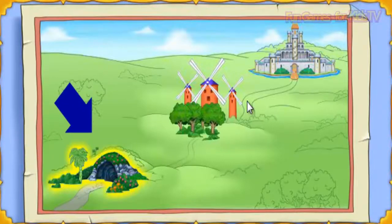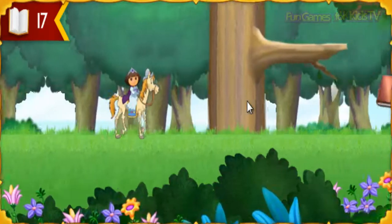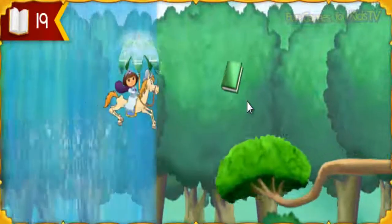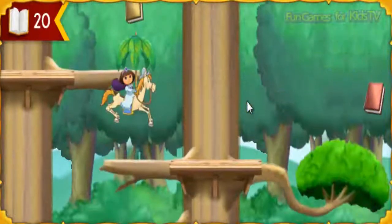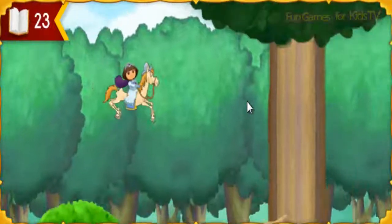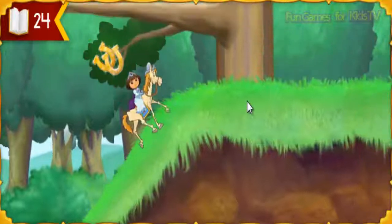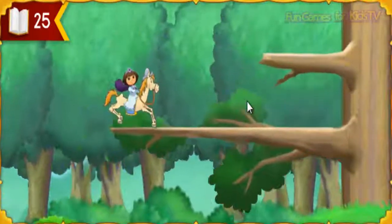We've made it through the underground cave and are on our way to the noble forest. Press the arrow keys to move. To jump, press the space bar. A fountain — we can ride this up. Mira, a waterfall! We need an umbrella to jump here. That's too slippery. Springy branches — they'll help us jump up. Those sparkling horseshoes will let Rocinante climb up hills.